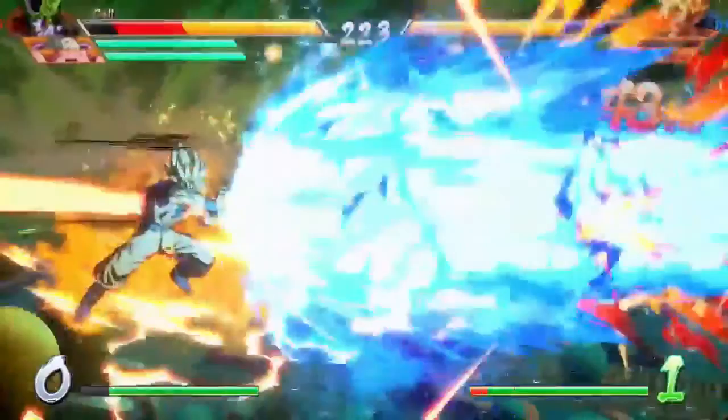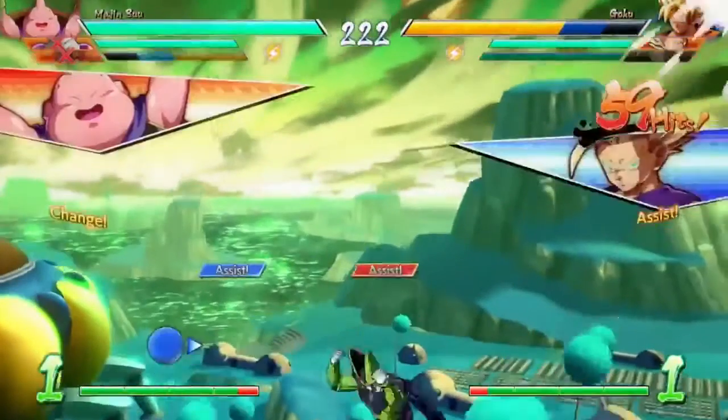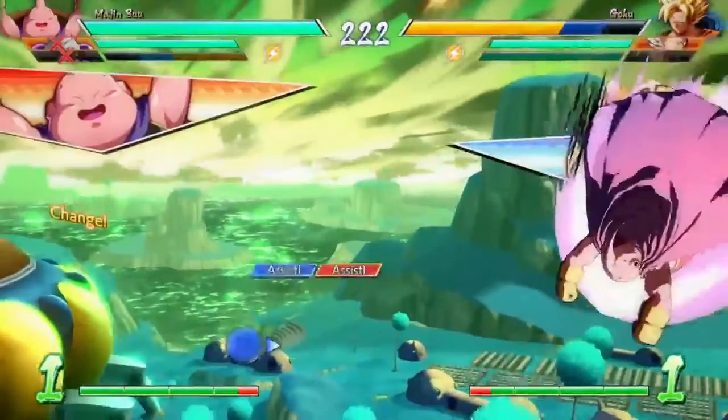This super attack cost him one bar of energy — he had two before. So you can tag out in mid-air. Now all that's left to note is if we can tag out in the middle of a combo.